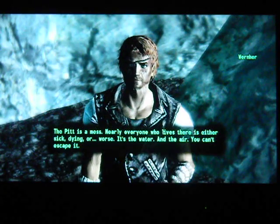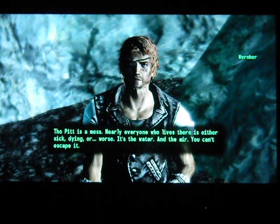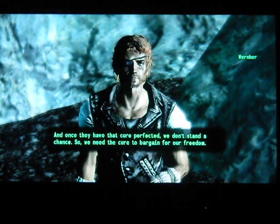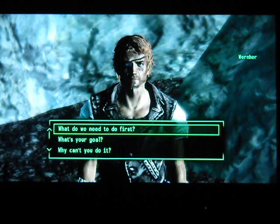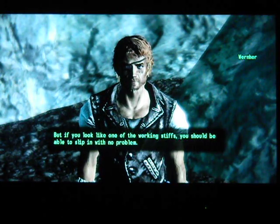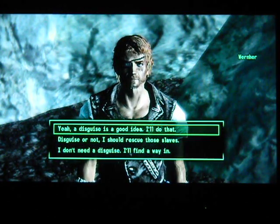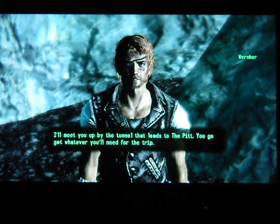Cure for what? The Pit's a mess — nearly everyone who lives there is either sick, dying, or worse. It's the water and the air; you can't escape it. You stay there a few years and no matter what, it'll get you. But the bastards who have his people — once they have that cure perfected, we don't stand a chance. So we need the cure to bargain for. Werner suggests we try a disguise: if we look like one of the working stiffs we should be able to get through. A group of slavers is nearby waiting — they're off to the west near the tunnel that leads to the Pit.